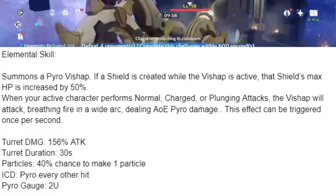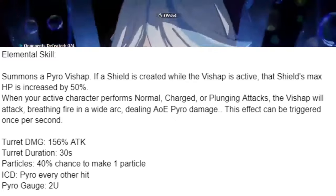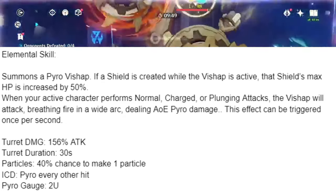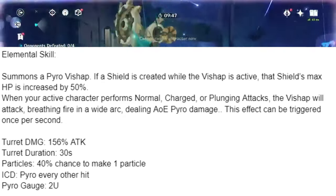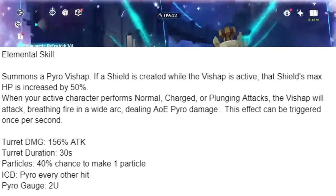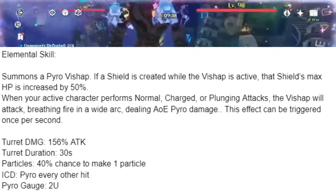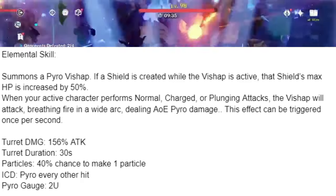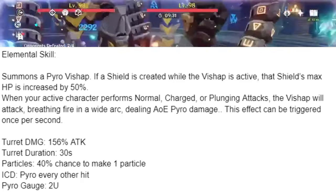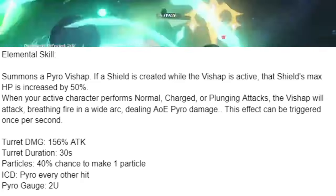For her elemental skill, it summons a Pyro Vishap. If a shield is created while the Vishap is active, that shield's max HP is increased by 100% multiplicatively. When your active character performs normal or charged attacks, the Vishap will attack, breathing fire in a wide arc, dealing AoE Pyro damage. This effect can be triggered once per second. The turret damage scaling is 156% attack, duration 30 seconds, 40% chance to generate one particle. ICD applies Pyro every other hit, and it applies 2U Pyro.